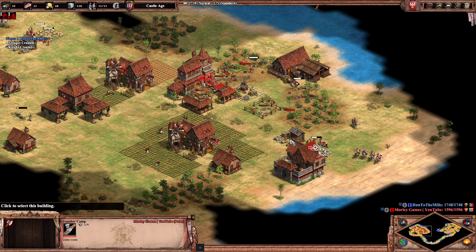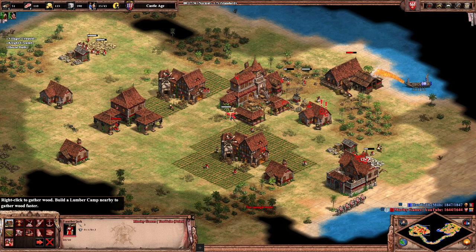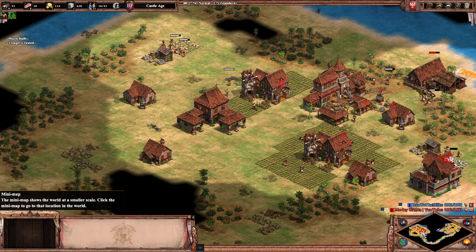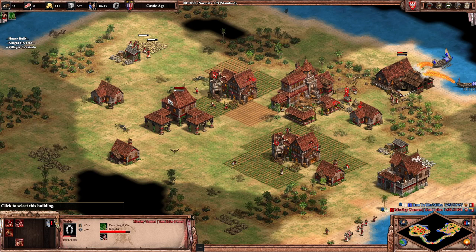I don't think this is going to particularly work on this map. It's not fast castling as such, but he'll certainly have a good economy lead with all the fishing he's got going on. I've got to go all the way around there — that's funny. Just got to hope these Folwark farms do the trick.